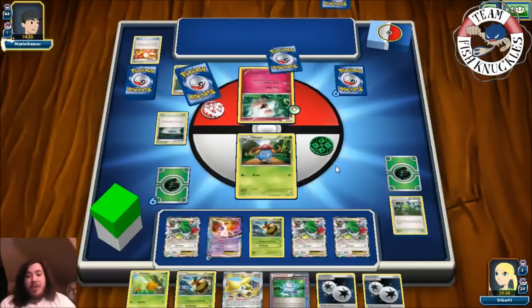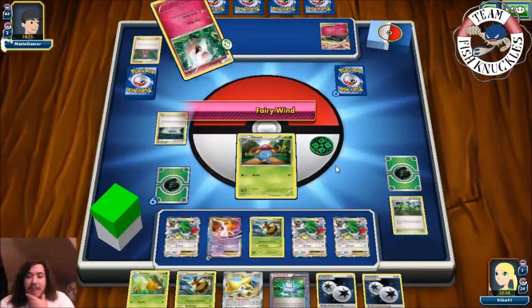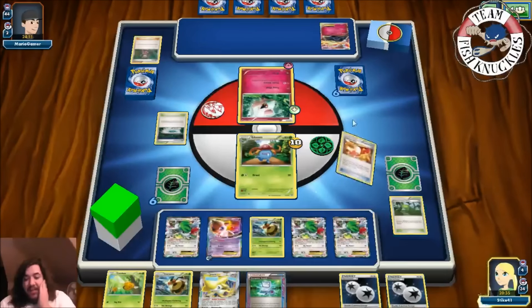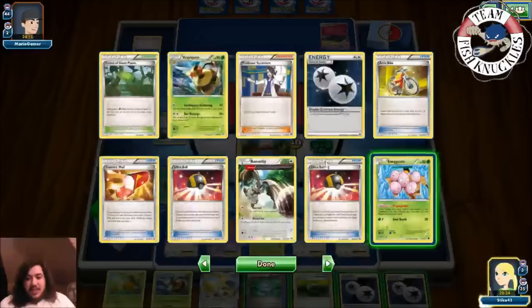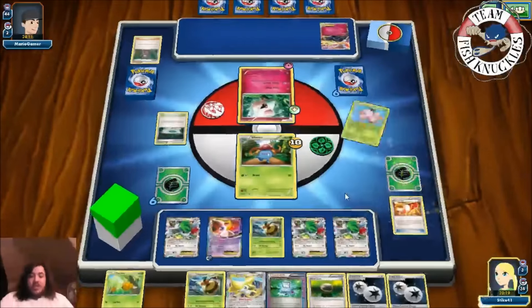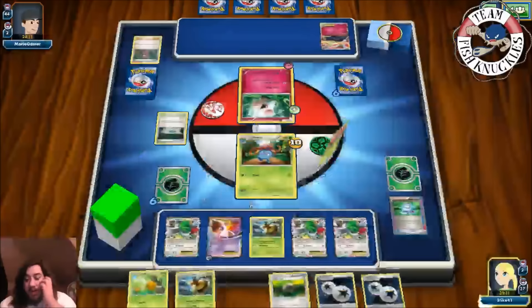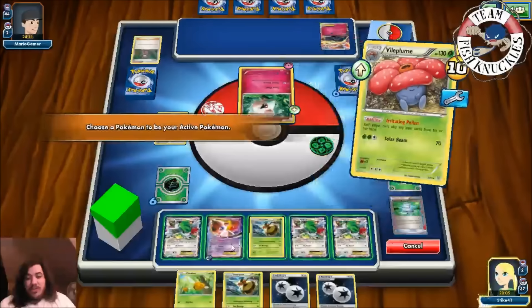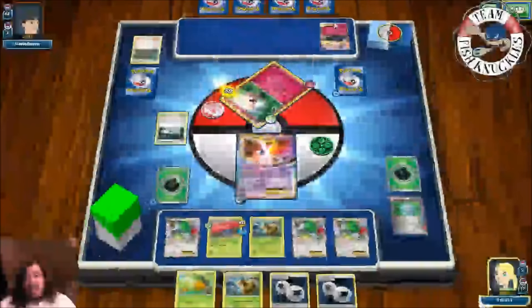Our opponent retreats into Xerneas. We top deck — we see a Fairy Wind for just 10 damage, only to our turn. We're definitely on a clock. We see a Trainer's Mail grabbing a Float Stone — we'll use Propagation, then Computer Search discarding Jirachi and an Egg to get out Vile Plume. There it is. We're down to only two turns, it's going to be rough. We put down the Float Stone, put down Vile Plume, retreat into Mew, and use B Revenge for the knockout doing 170.